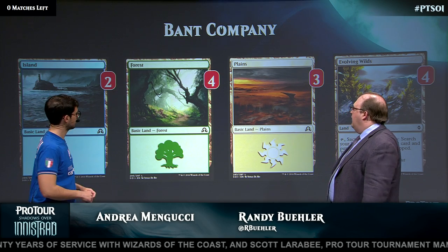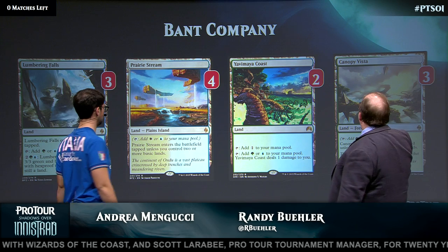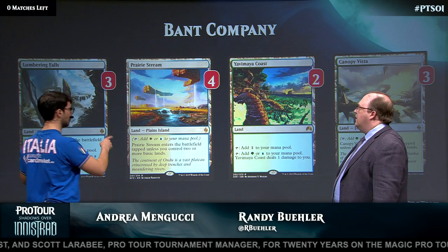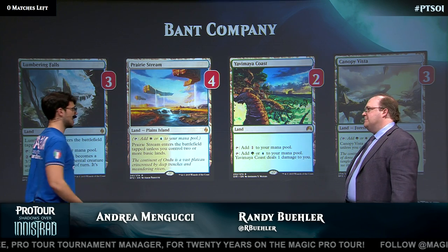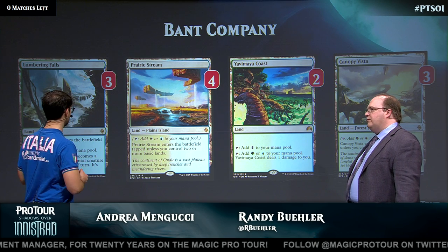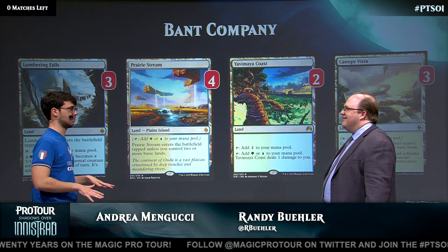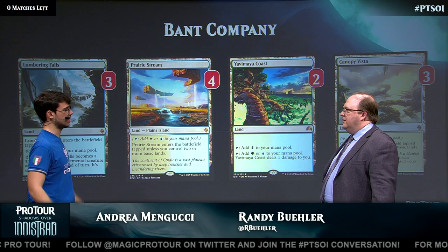Let's look at the rest and see what you were talking about with the non-basics. Prairie Stream is the key, Canopy Vista — you went Battlelands, not Shadowlands — and then the blue-green land. We came to three Prairie Stream and two Canopy Vista because I always want to be on top, and I want to minimize the number of tap lands. The Canopy Vista activates Sylvan Advocate, but you're not going to activate it that often, so three is the correct number.